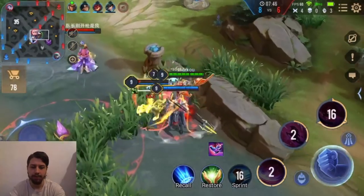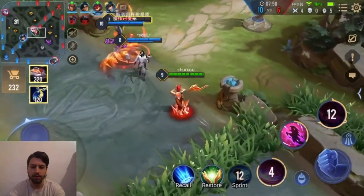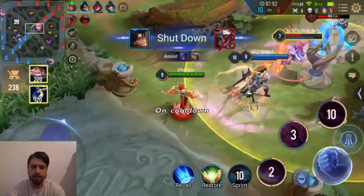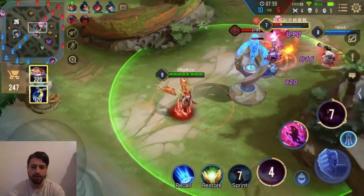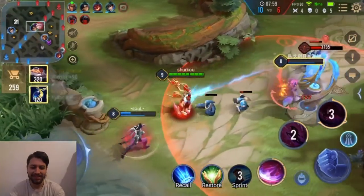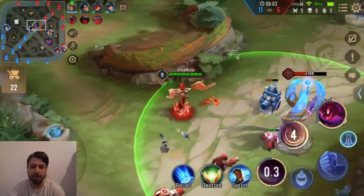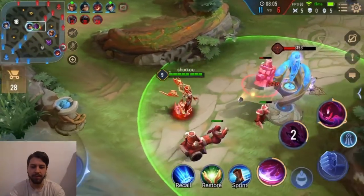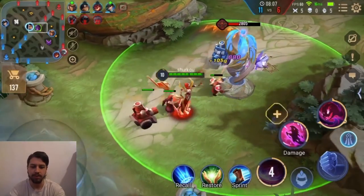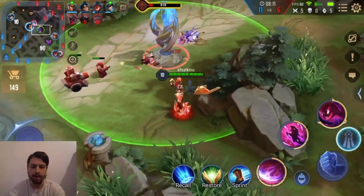If you ult at the perfect time he will ult you and it will do nothing. I was in ult and he ulted — it's a tricky timing and he got completely wrecked. We need that Bariff now. Even though they don't have a lot of physical damage, the passive is just so good. We keep applying it easily to everyone and they just die.